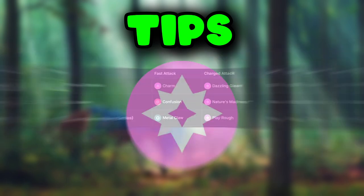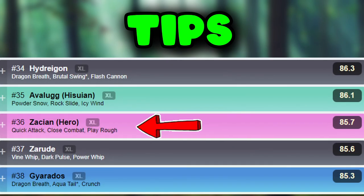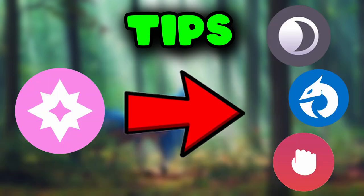As a pure Fairy-type attacker, Zacian is a top-tier Fairy-type attacker, ranking 236 in the Master League. However, its performance is less impressive in other leagues. Its pure Fairy typing gives it advantages against Dark, Dragon, and Fighting-type Pokemon. With many legendary Pokemon being Dragon-type, Zacian is definitely worth raiding.